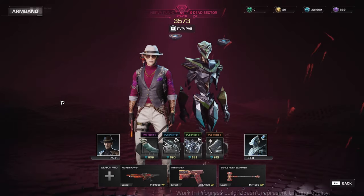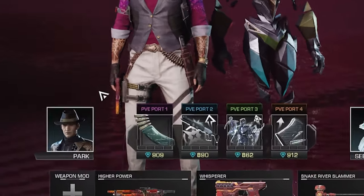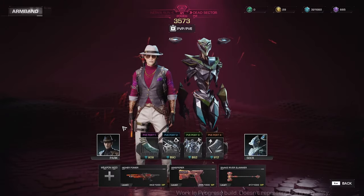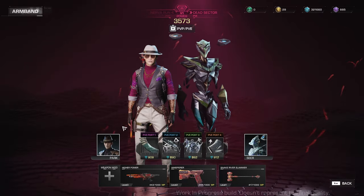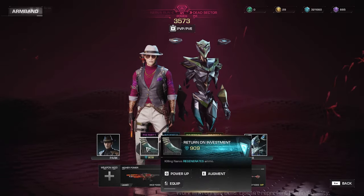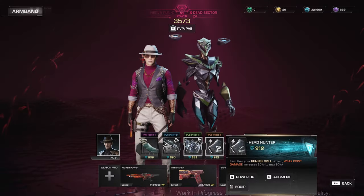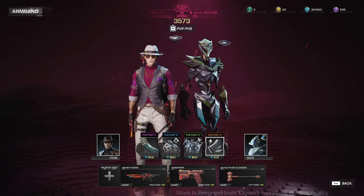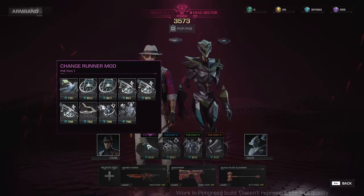Another setup from the armband window that I think is really important would be the runner mods, and you can use them under these 4 PVE ports. Each of these PVE ports would have different mods that are independent from one another — meaning you can't use a mod from PVE port 1 in PVE ports 2, 3, or 4. You'll gain these mods as loot or rewards from Dead Sector playthroughs.